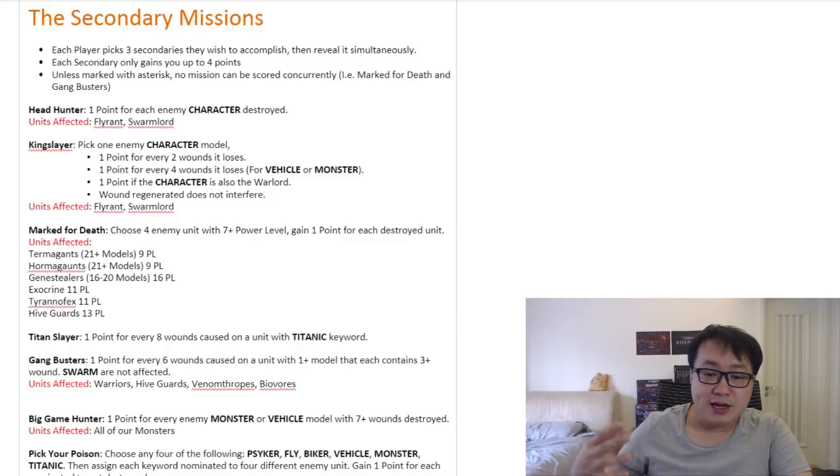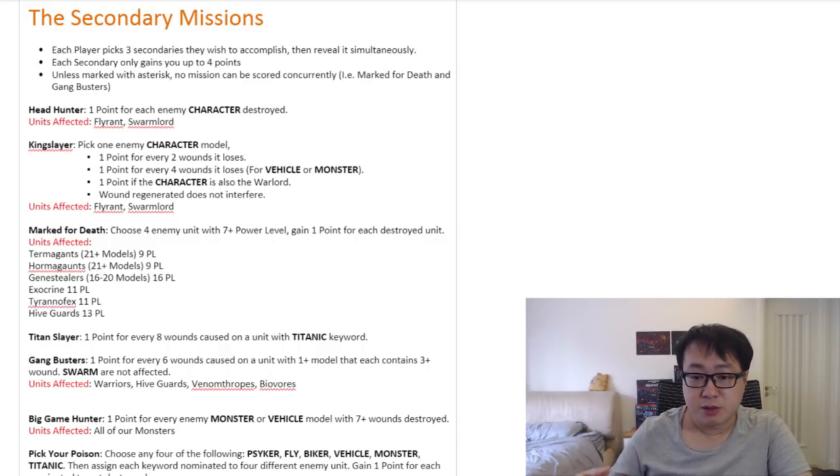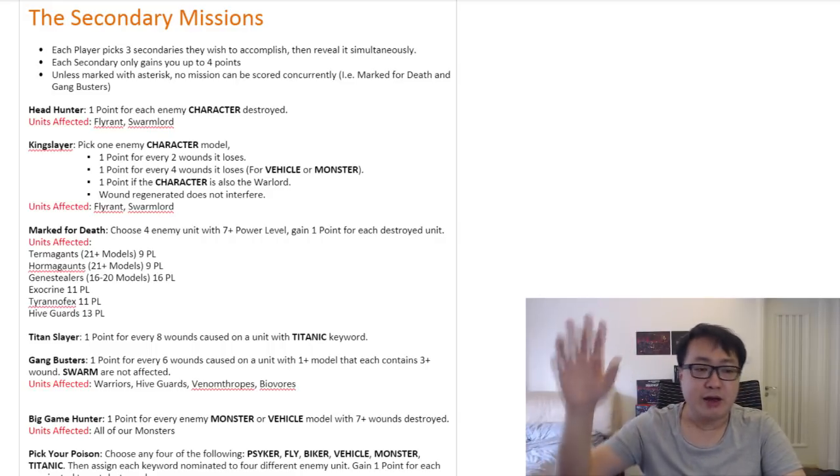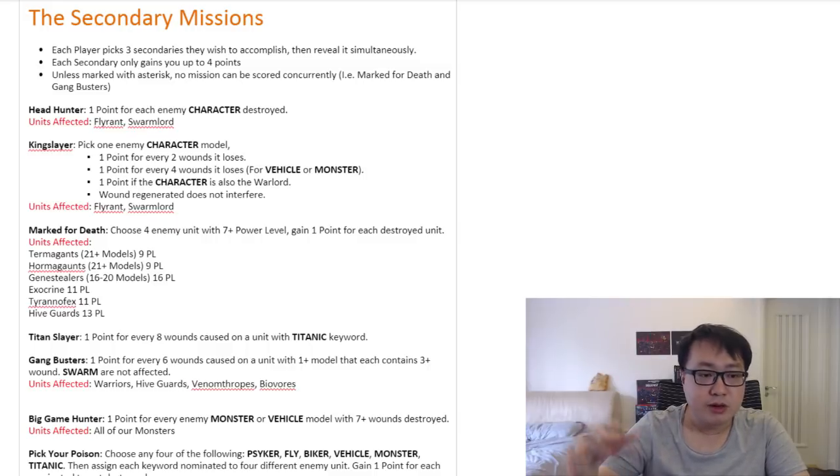So you actually have to pay attention when writing your list in Battlescribe to see what kind of units you don't want to go overboard on, giving your opponent a free target for Mark for Death. As you can see on screen, I've listed out the most common things that are going to go overboard.